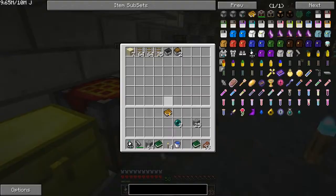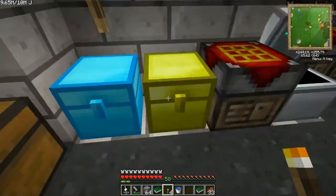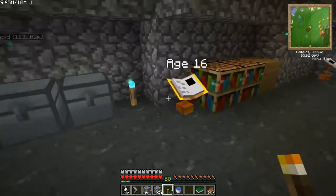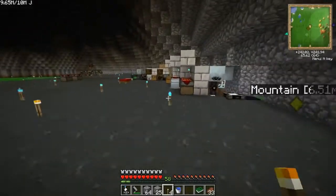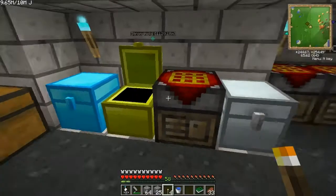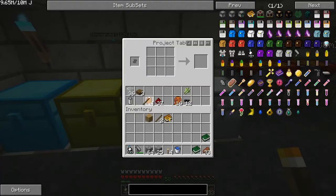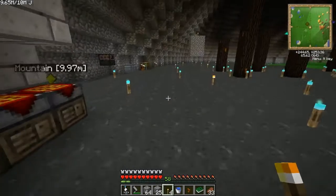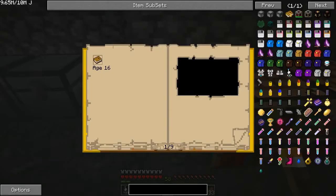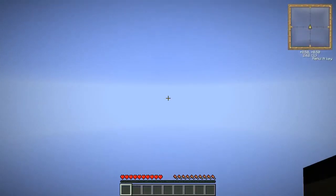I shouldn't need the enderpearls at the moment. Bring some cobble for good measure. Always have two linking books, because I feel as though you always need a secondary escape plan in case the first one, for some odd reason, falls apart. I want to have something to put on it in the other world.